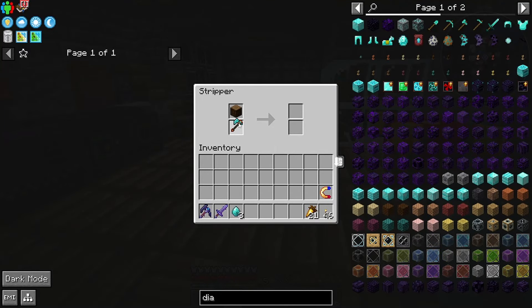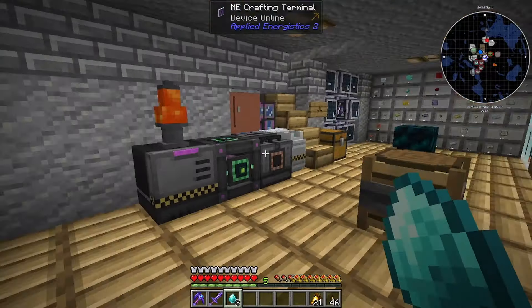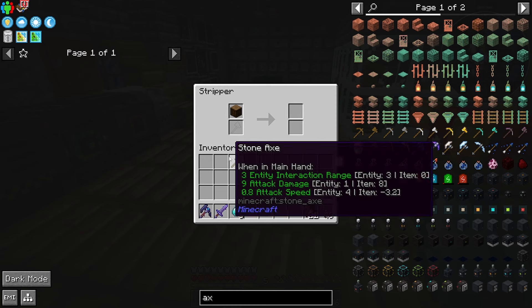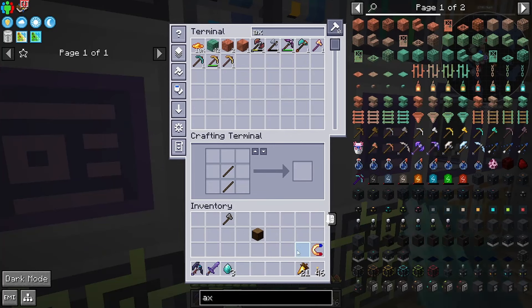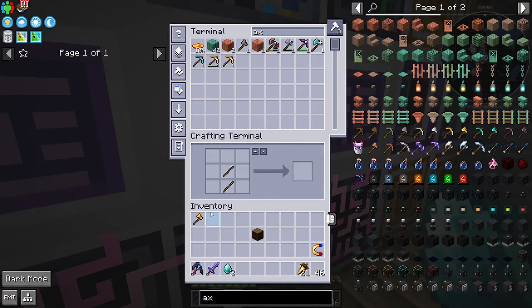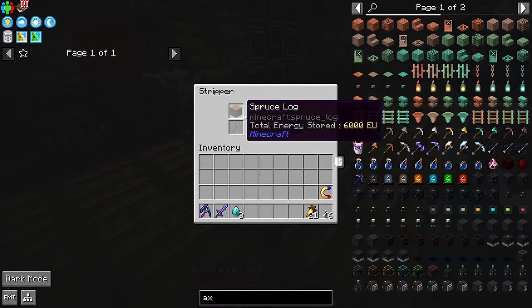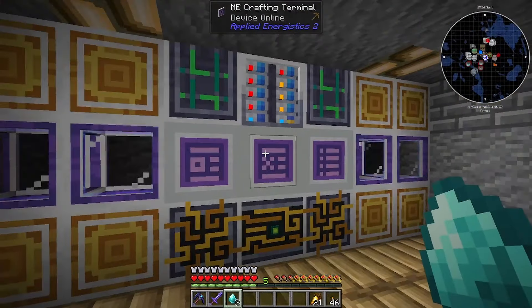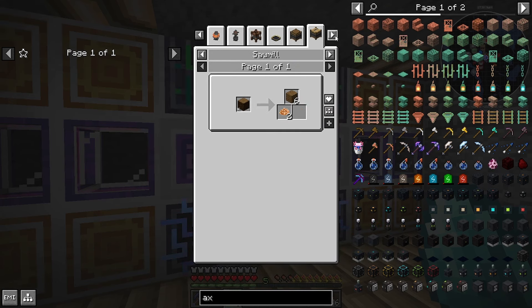Stick that in like that - that doesn't work. Let's get a stone one for now. Why does that not work either? Maybe it needs to be higher tier. Gold axe - nope. Okay, that might be broken. What it would do is if the axe worked in there it would just strip it and you get stripped wood out of it - it's pretty useful.